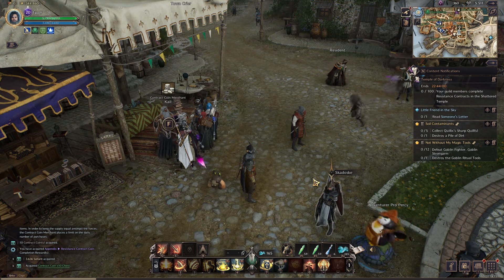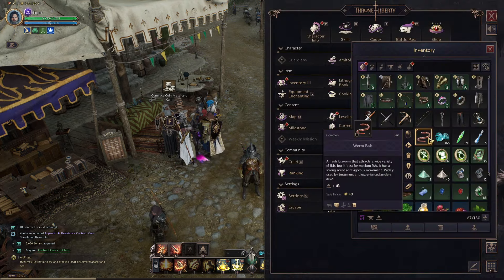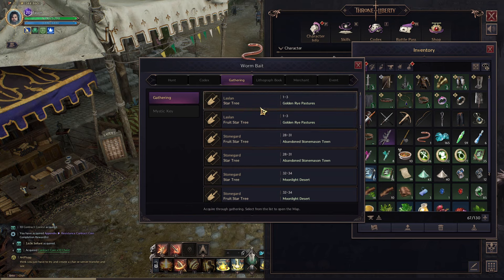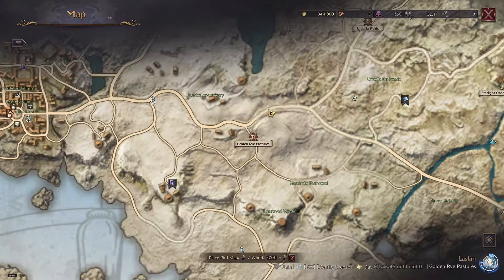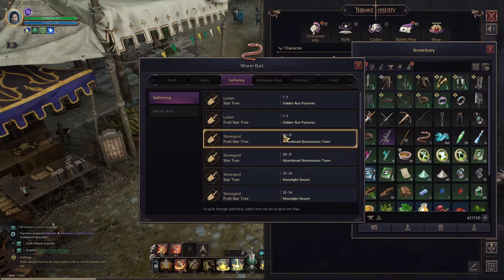You can also find bait out in the open. Going to the inventory, I found this worm bait right here. Click on it and go to how to acquire — you'll see it's gatherable in all these areas. Simply click on one of these areas and it'll show you where it is on the map. There's usually a little tree icon or plant icon, and you go to those to gather them.